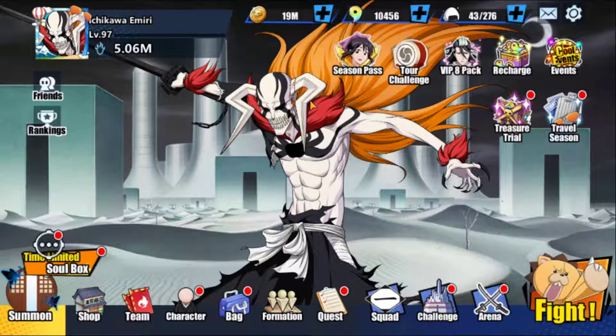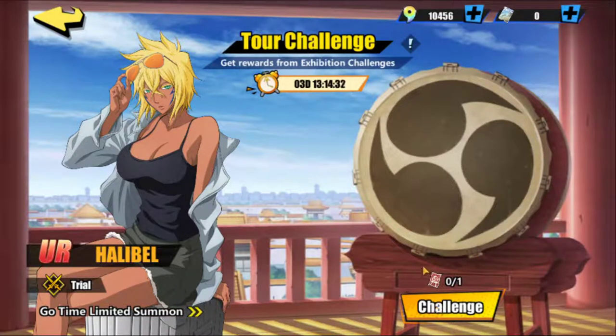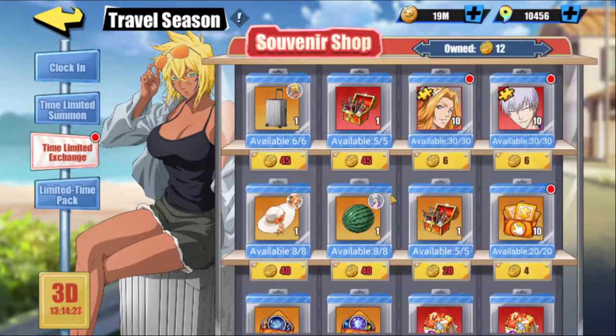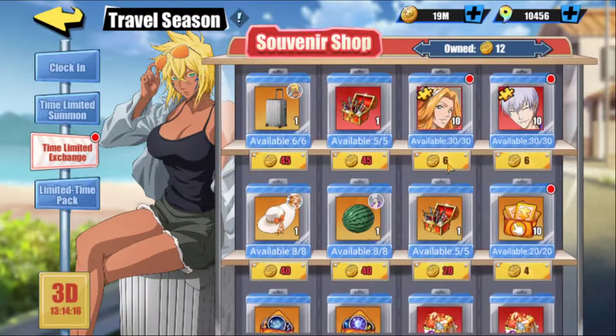First of all, we've got a new event up — the Soul Box event — but let's go ahead and go over some of the current events that have been running for almost 10 days now. We've got the Travel Season still up. We are on Day 11 of that, so make sure that you do claim your three Tour Challenge tokens.